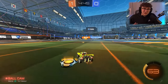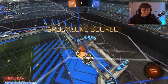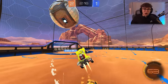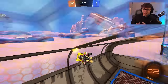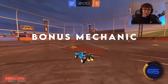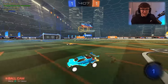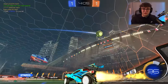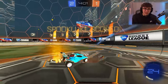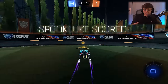Those are the three strategies, but when I got closer to grand champ, there was one bonus mechanic that when I rewatched the gameplay, I noticed came up again and again. It's not wave dashes, not air roll, air dribbles, or even flip resets. Surprisingly, it's just fast aerials. I started playing some games with Striped because he was GC1 and I was C3 after the reset. When we were playing together, I realized half of my goals were just coming from me fast aeriling quicker than the defenders.